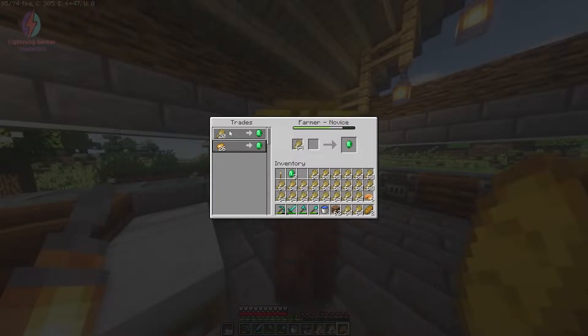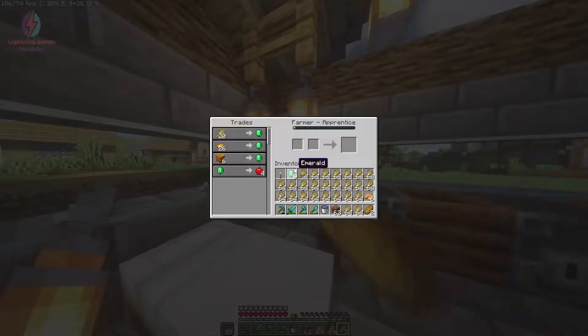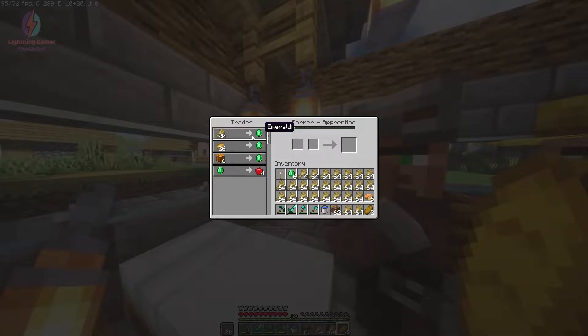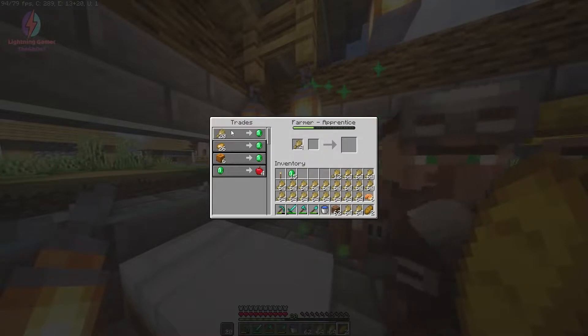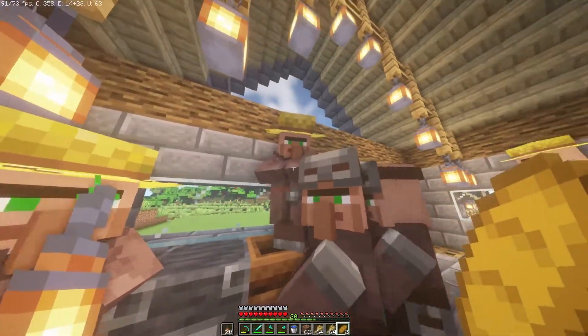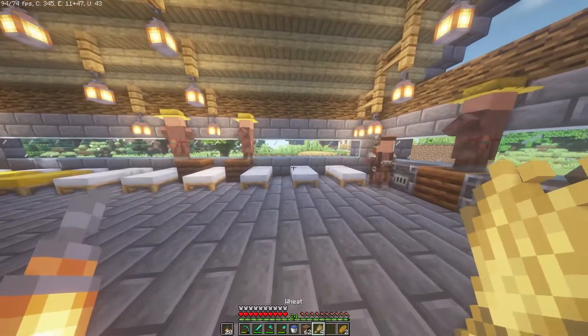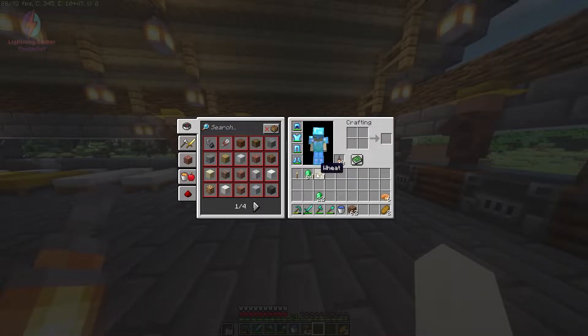The smoke means he just upgraded to the next level. We'll get a lot of emeralds from him. A few minutes later — we are done with our villagers and we have only four wheat left with us.